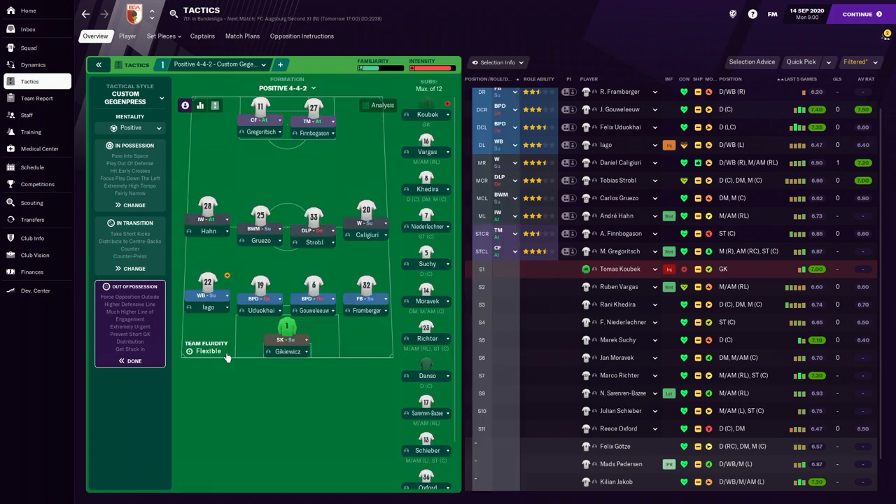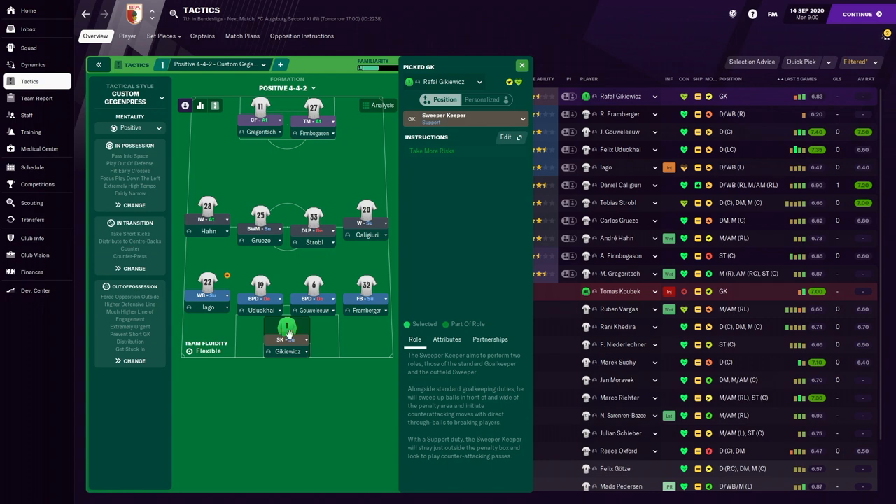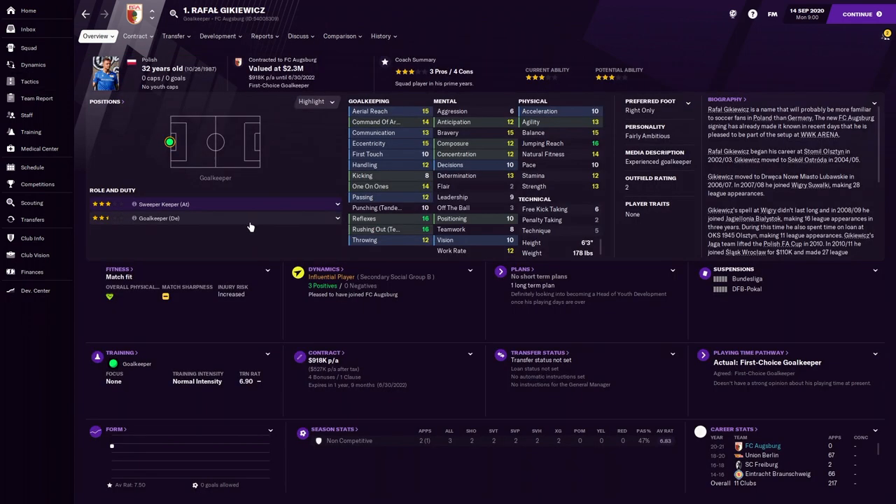Taking a close look at the players set up in this attacking formation — starting with the goalkeeper, who is Polish and 32 years old. He'll play as a Sweeper Keeper on Support. He has very good reflexes and rushing out — just a solid goalkeeper overall.